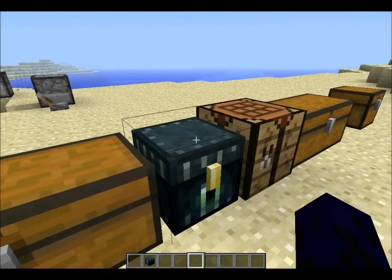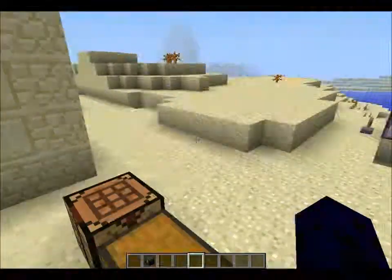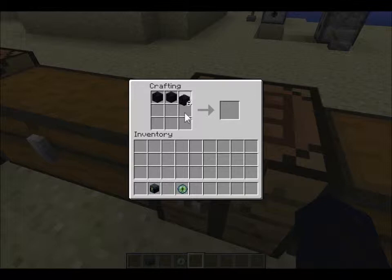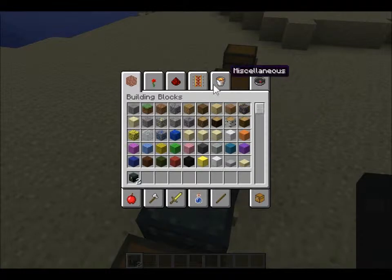The next thing is the ender chest. Some people probably know the ender chest was a mod. If you've used it you'll know what it's about, but for those who don't — it's basically a universal bank. I'll show you how to craft it: you put obsidian around the edge, then put an eye of ender in the middle and it makes an ender chest. No matter how many different ender chests you have, they all have the same items in them.